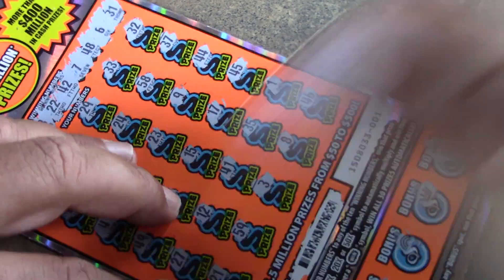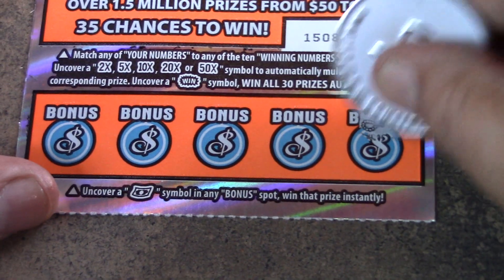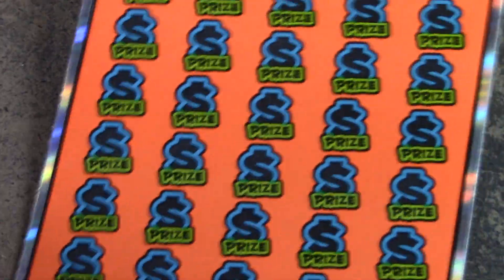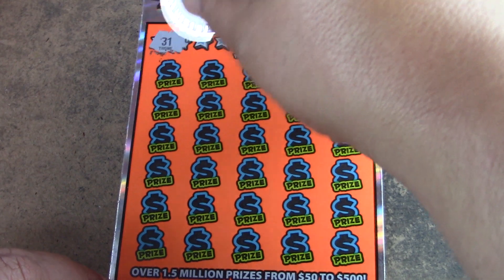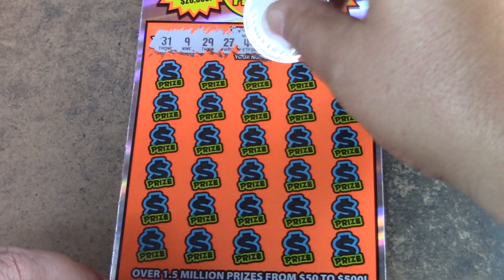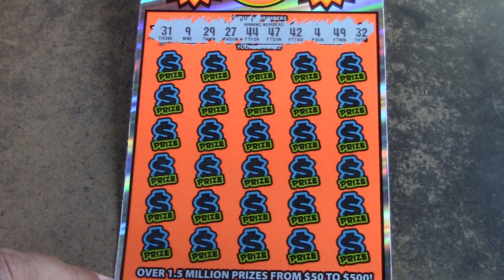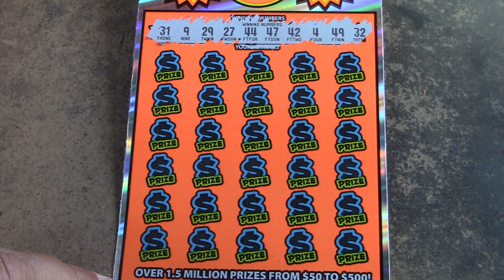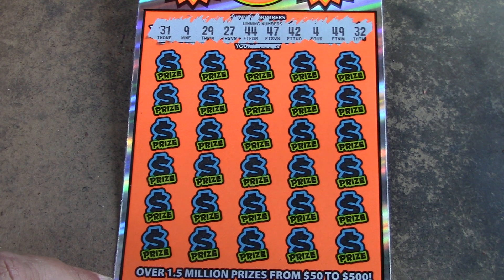Let's try ticket number two — can you find a win? Winner winner, we need to find a winner winner chicken dinner. Even thirty dollars back right now would be better than nothing — ten dollars back on a hundred is no bueno, but better than a blank. Our numbers: 4, 9, 27, 29, 31, 32, 42, 44, 47, 49 — no tens, no fifties.